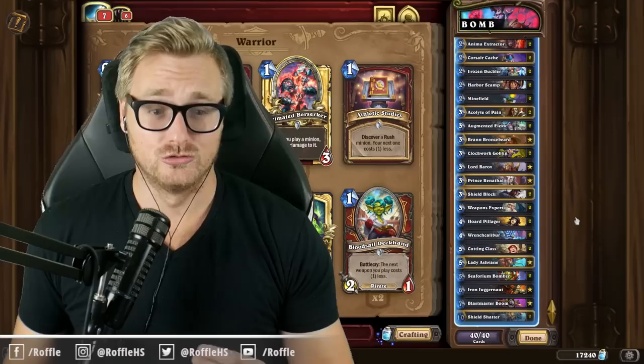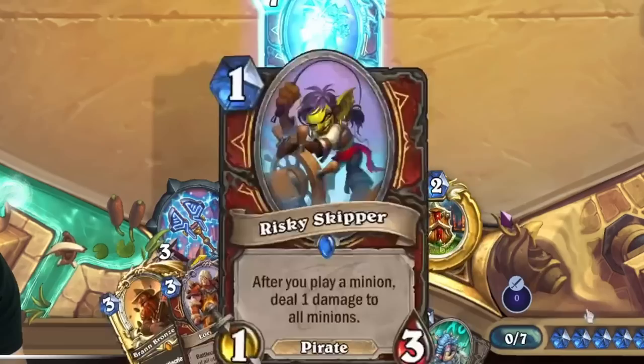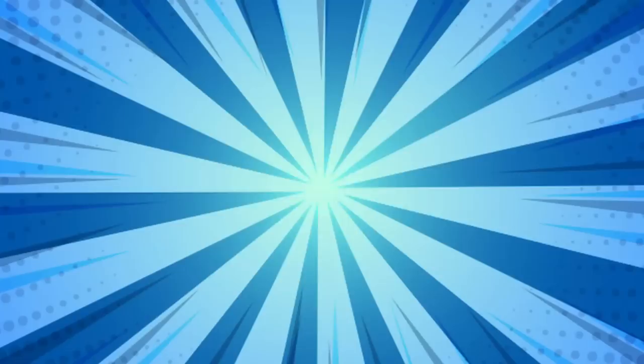Alright folks, the deck is Bomb Warrior. The goal of the deck is to draw our weapon with Weapons Expert or buff it up, shuffle a bunch of bombs into our opponent's deck with Augmented Elec, and watch them explode. Now if they stay in the deck for too long, we also have Blastmaster Boom to summon some bombs onto the board that can blast our opponent in the face that way.